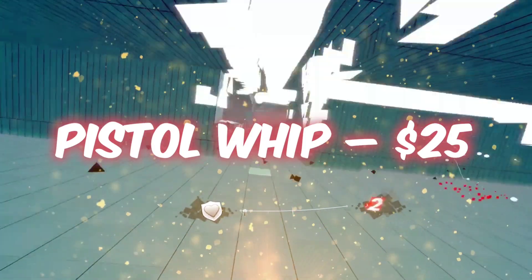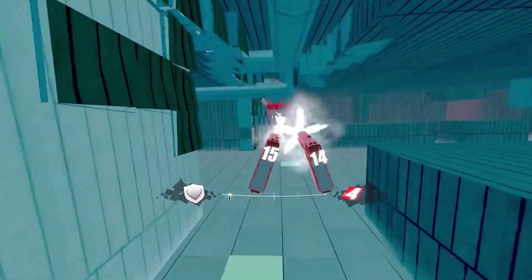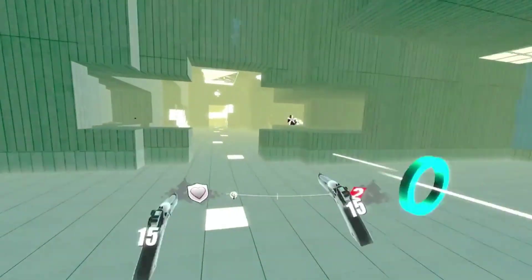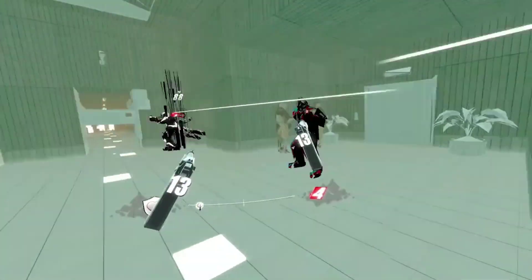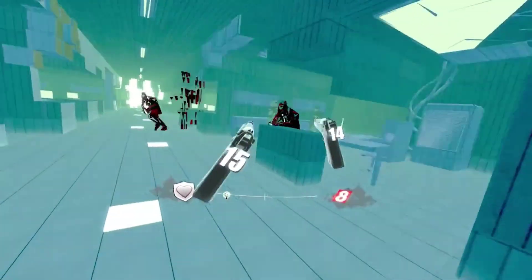Pistol Whip, $25. While you might think it belongs in the shooter category by virtue of, well, weapons, it's all about keeping the flow, dodging and diving into some really cool music. Cloud Hat Games has put a lot of love into Pistol Whip with a number of updates that have also brought new levels to the game, making it a must if you want to unknowingly burn some calories — glutes, quads, arms, and cardio.